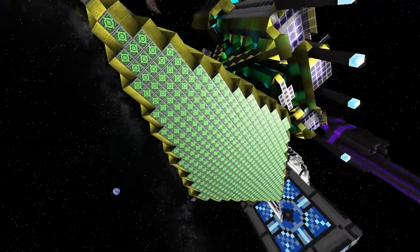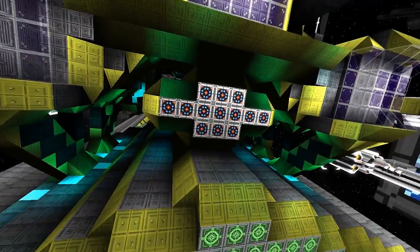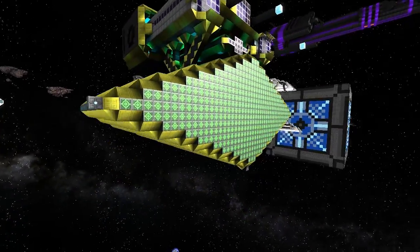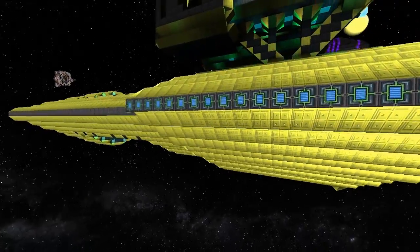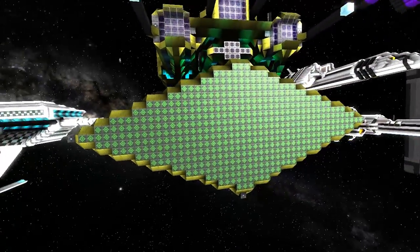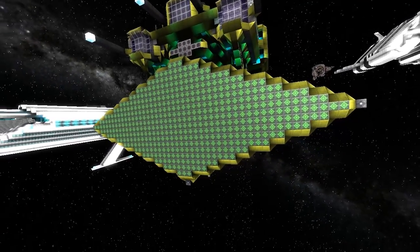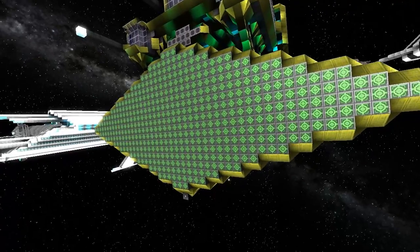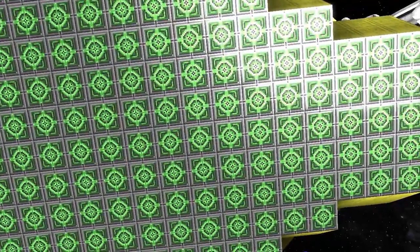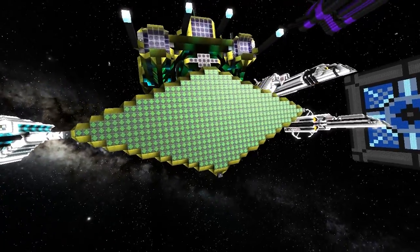Coming back around to the front, we've got a really big salvager array. Are these BB missiles? Yes they are - so it's got a little bit of punch. Does it have AMCs tucked away? No, it's just salvagers. The front salvagers you see are not actually connected - it's supposed to look like one big one. How did you manage that? I just don't connect them to the computer. That is really good - you only lost like one layer.